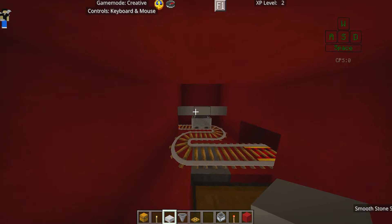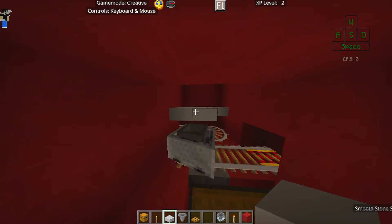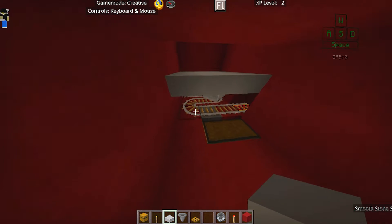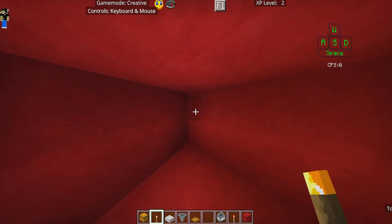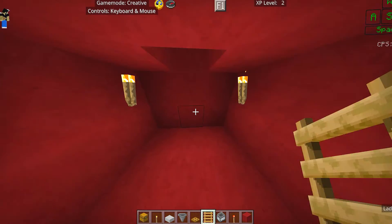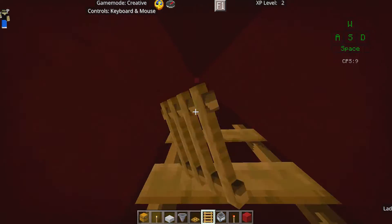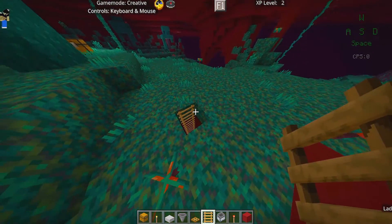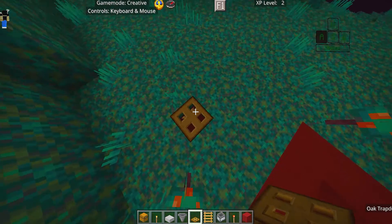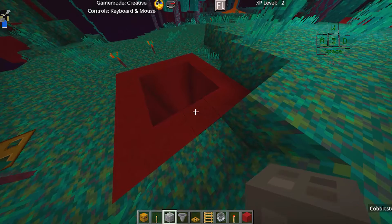Cover up the top with slabs — we don't want anything falling all the way down. Leave a little bit of room so the hopper is sticking out slightly. Then place some torches to light up the AFK area. Get your ladders and go all the way up — on Bedrock you can spam click and they'll place right away. Cover the top with a trapdoor.